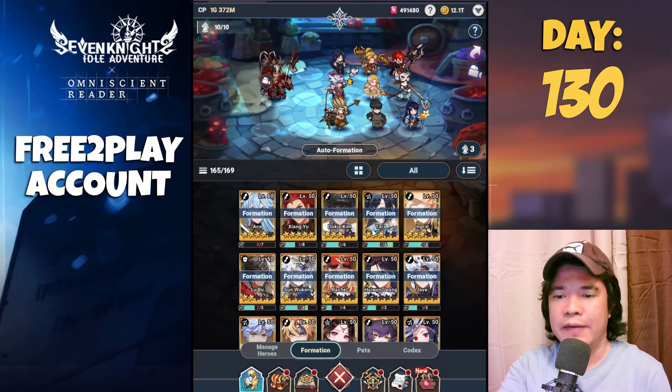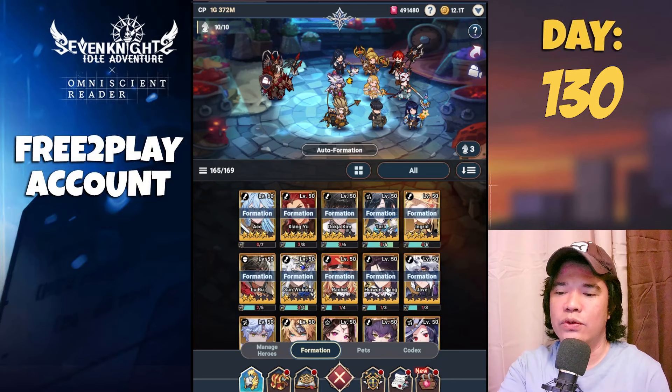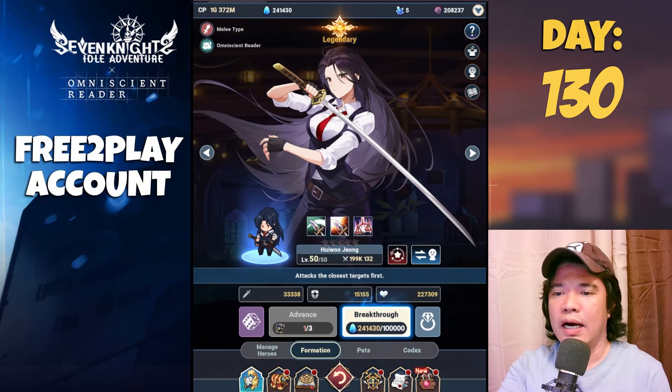Currently I have here Ace, Zhang Yu, Dokja, Kim, Tara, Ingrid, Lubo, San Wukong, Rachel, Yu Won Jung, and the Jabe. You can use this new hero Yu Won Jung — this is only at zero star, which you can obtain for free.